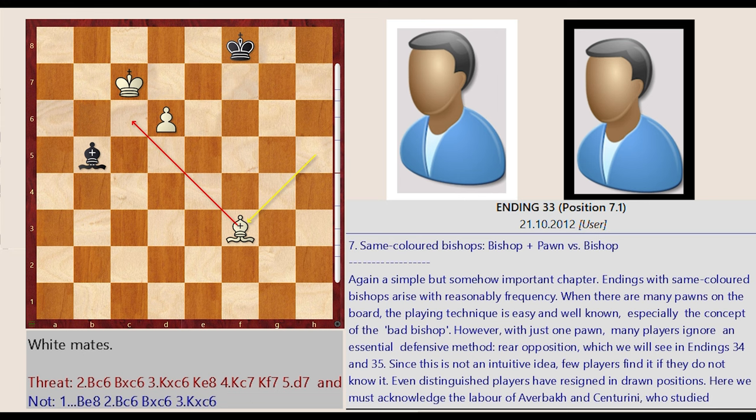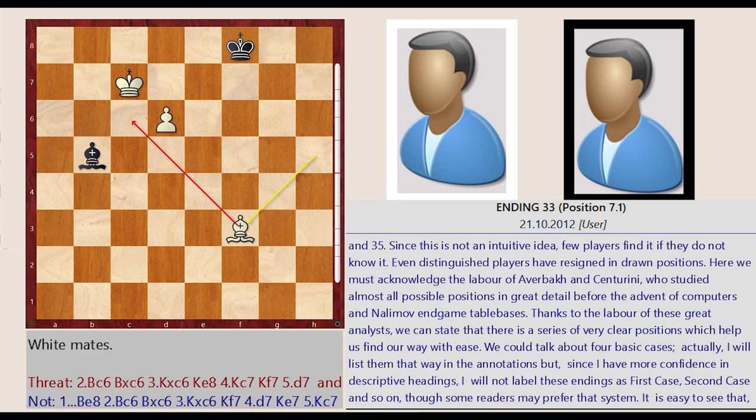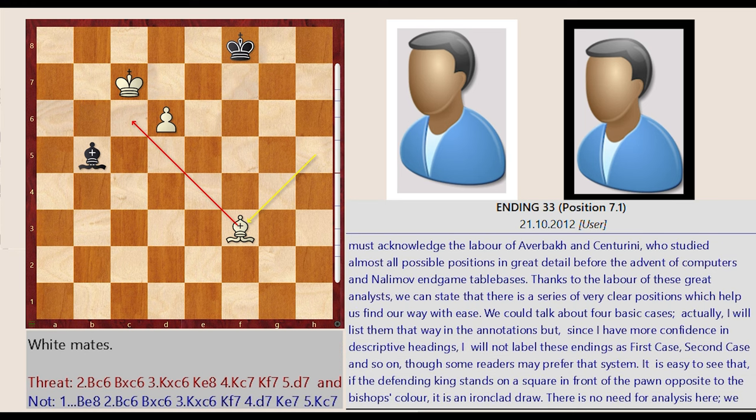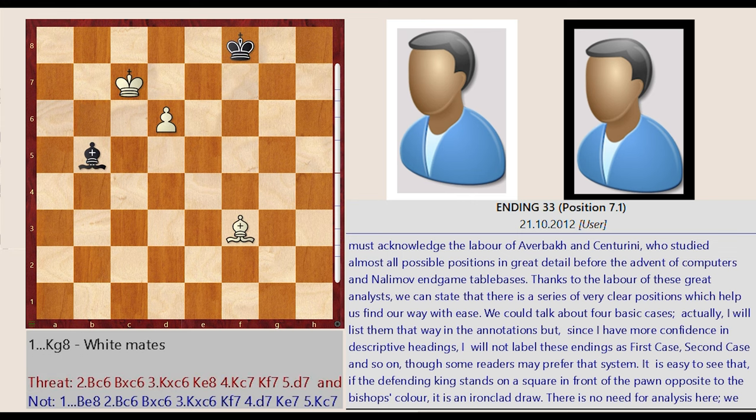We could talk about four basic cases. I will list them in the annotations but, since I have more confidence in descriptive headings, I will not label these endings as first case, second case, and so on, though some readers may prefer that system. It is easy to see that if the defending king stands on a square in front of the pawn opposite to the bishop's color, it is an ironclad draw. There is no need for analysis here; we can call this scenario the zero case.